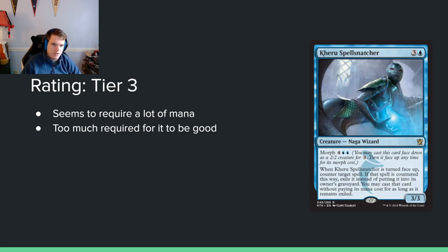Kheru Spell Snatcher — 3 and a blue for a 3/3 with Morph for 4 blue blue. When turned face-up, counter target spell; if countered this way, exile it and you may cast it without paying its mana cost. I have this in tier 3, which is kind of a give-up rating — the flip side is really good but seven mana total is a lot. You never want to cast this as a 4-mana 3/3; you always morph it on turn 3. Then later you can trade it off or do weird stuff. This is one you really have to see in play to know if it ever gets there, and in this format it may never get there.